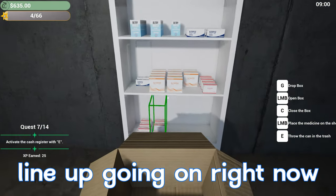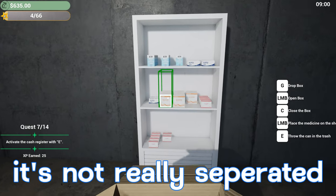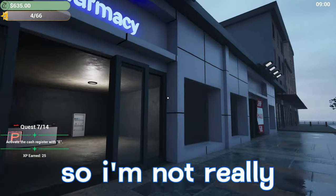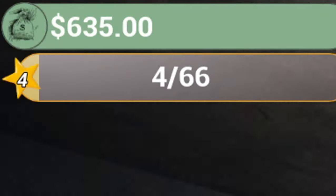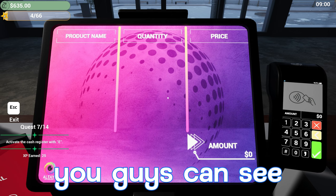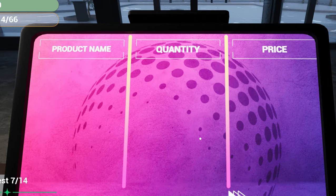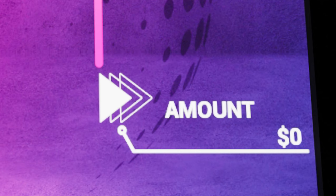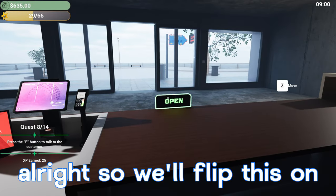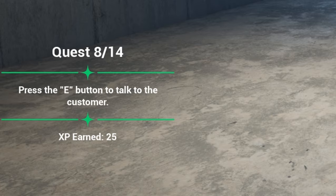We've got a pretty goofy lineup going on right now — it's kind of mix and mash, but that's all right because we're just starting off. I just realized we're already at level four. Our next quest says activate the cash register with E. On the cash register we have a column for product name, quantity, and price, then it lists the total in the bottom right. To the right of that we have our card reader — we punch in the amount and hit the check button.